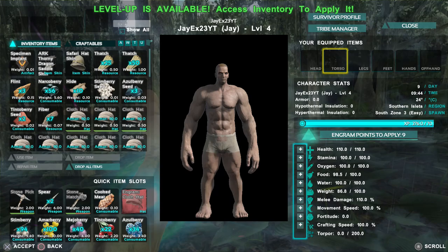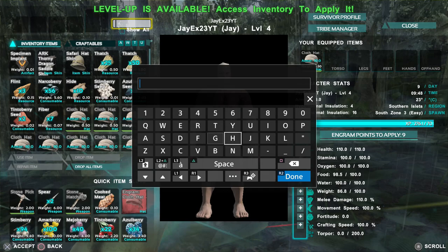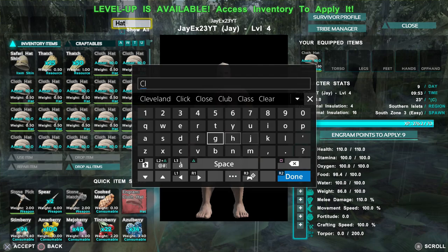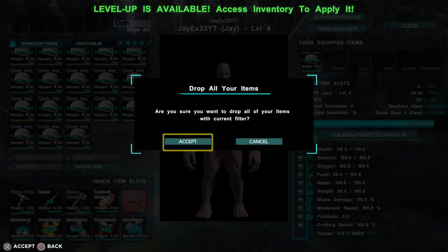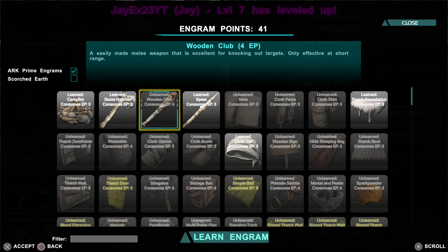We're going to grab one of these cloth hats and drop the rest. A quick way to drop a lot of things is to go to the search box and type in the name — I'll type 'cloth' to be careful not to drop the thatch as well. Then press drop all items and it will only drop what you had there. Now let's level a bit: one weight, one health, one melee, and one or two movement speed.